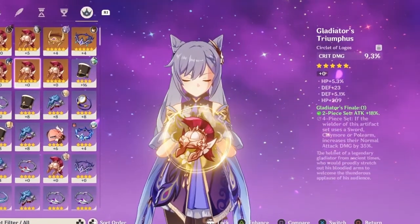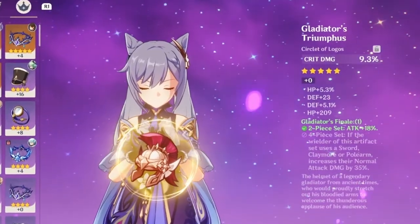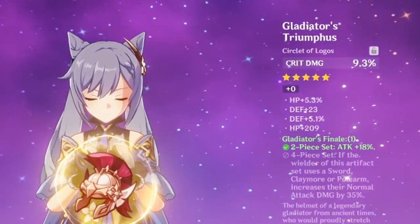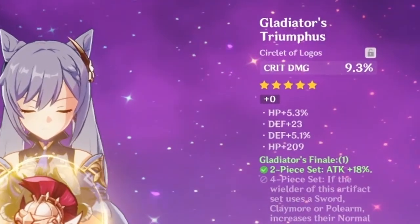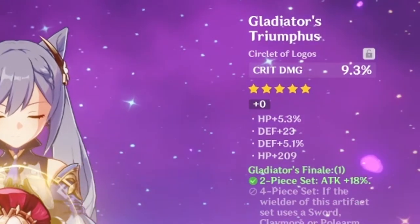Take for example this artifact — it has a good main stat, but the substats are just defense increases, which makes the artifact not really that good. Unless you're obviously looking to increase your defense for a particular reason, defense and HP increases are not really ideal, especially if you're looking to increase the damage of your character.